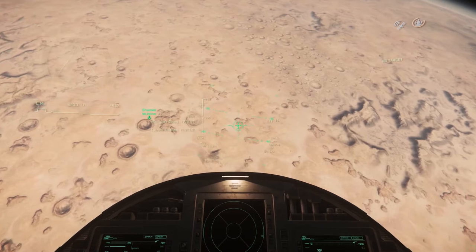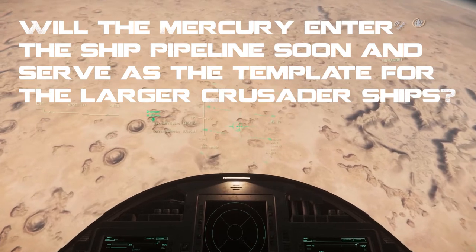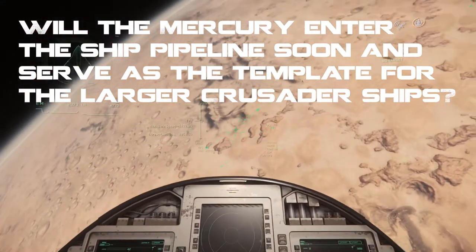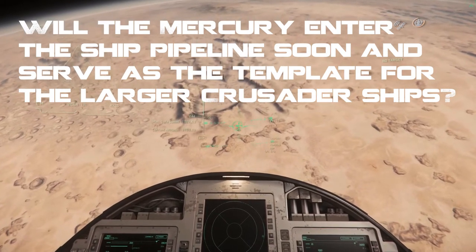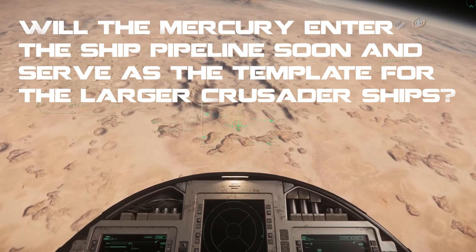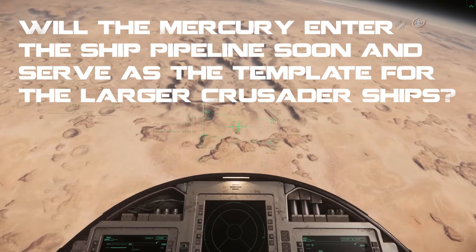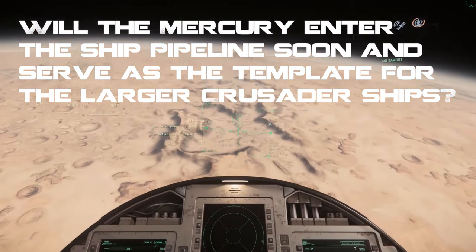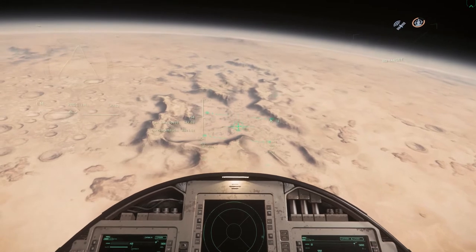Will the Mercury enter the ship pipeline soon to serve as a template for the larger Crusader ships? Yes, they're going to use this ship and the Star Lifter to make the bigger ship — the Star Liner — which is like a 747-type commercial people transport. But they said there's no firm plan; just keep an eye on the road map for when they put it in there. Always wise to focus on a road map that's forever changing.